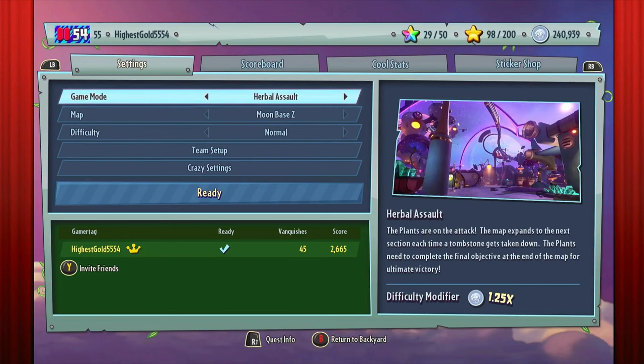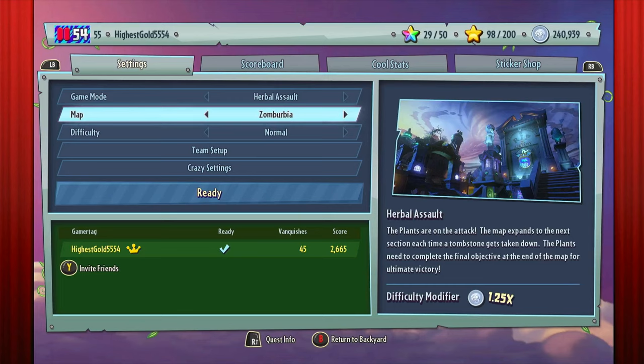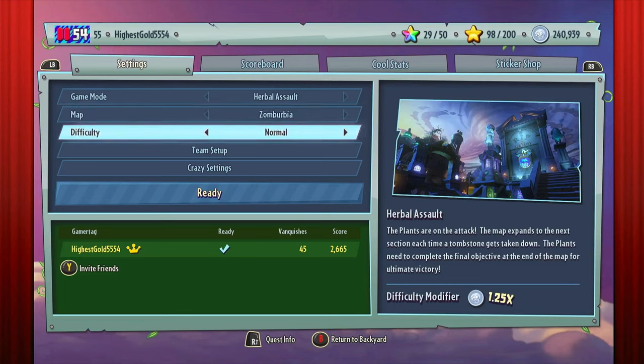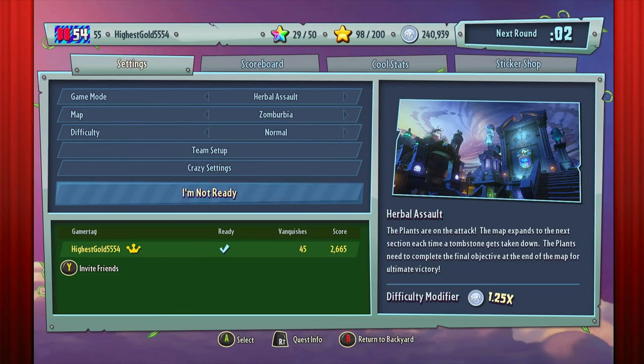Let's go to Herbal Assault on Zomburbia. Now, being on the attacking team is always more difficult — especially the attacking team on plants. It is very difficult, so I'm sorry if I don't outright win this match. We'll do our best, but I make no guarantees whatsoever.